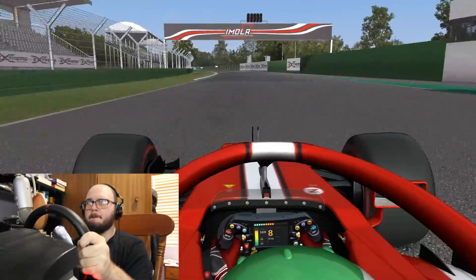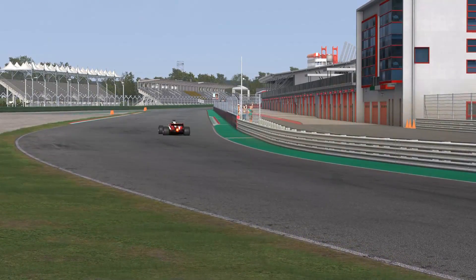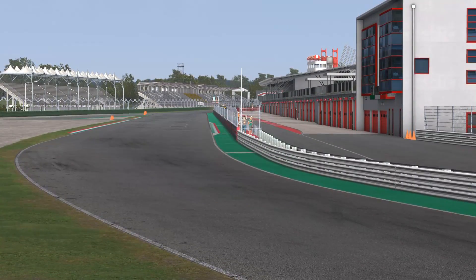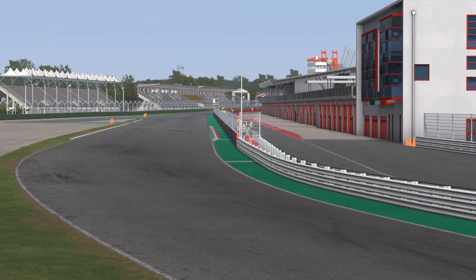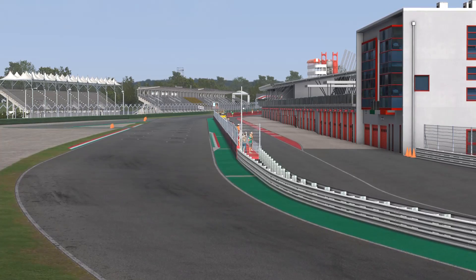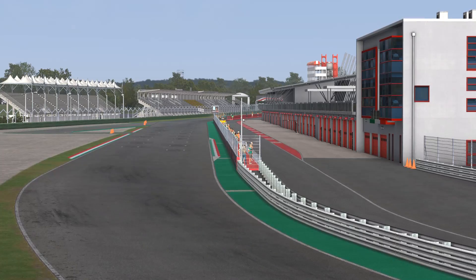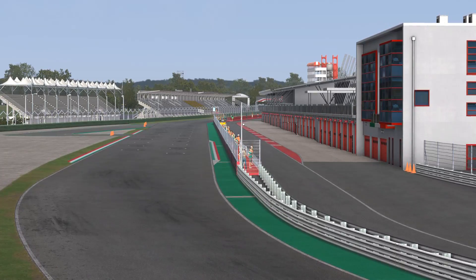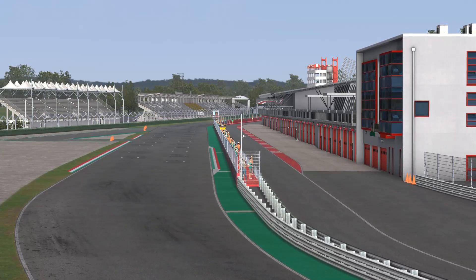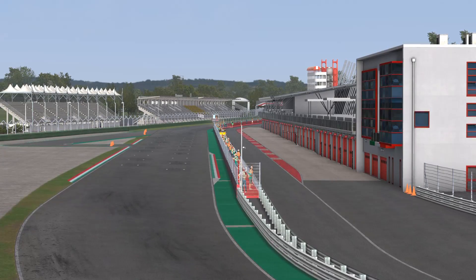And there we go — Imola through the ages in a modern F1 car. My lap time was in the one minute sixteens. Am I fast? No. Did I demonstrate how this track has changed over the decades? I hope so. Taking a modern F1 car around historic layouts might seem pointless if not for just a bit of fun, but I reckon it highlights just how different motorsport is now. If you made it this far, thanks for watching. I'll see you in the next video, whenever that may be. Until then, like, comment, subscribe if you want, and hopefully Imola's return isn't a one-off — maybe after 2022, if the racing gets better. See ya!